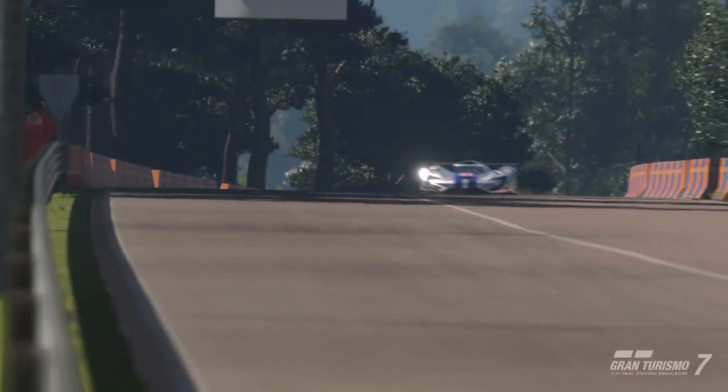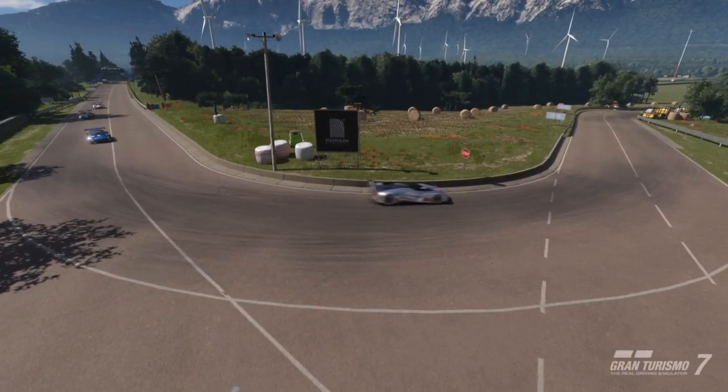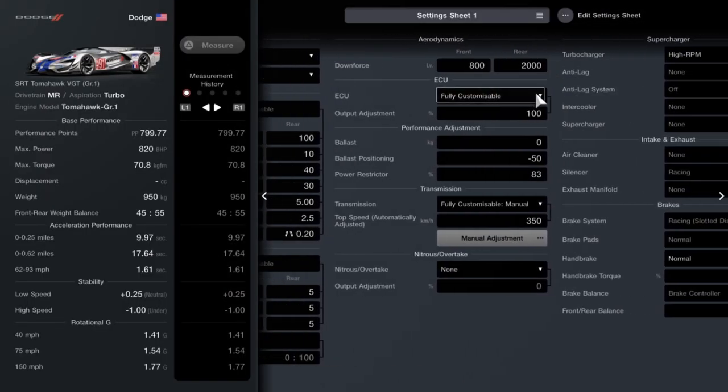It's a very good car — it's light, it's nimble and it's got lots of power. Great car to drive. For the setup: downforce you want 800 at the front, 2000 at the rear. ECU set to 100, ballast 0, and power restrictor set to 83.